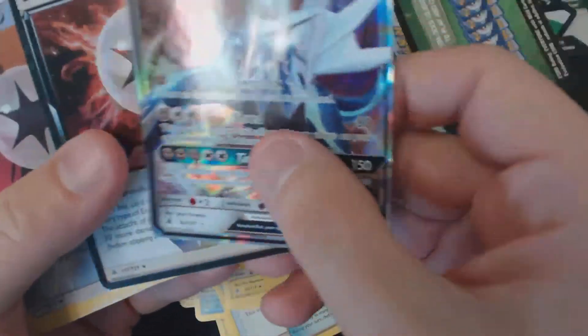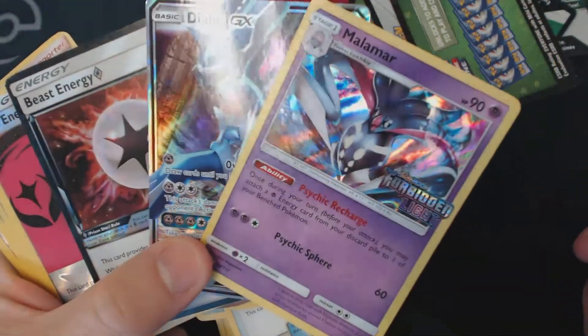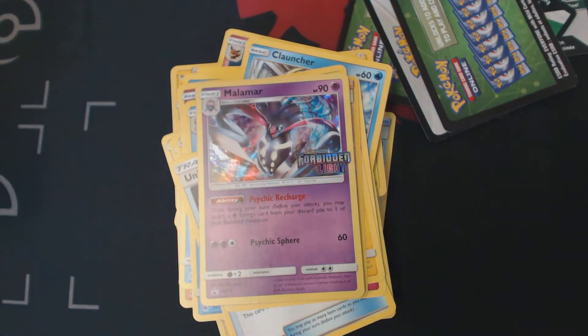We got the Beast Energy, Dialga GX, and the Promo Malamar, which might just be the best card in the set. Thank you guys for watching, and I hope to see you next time.